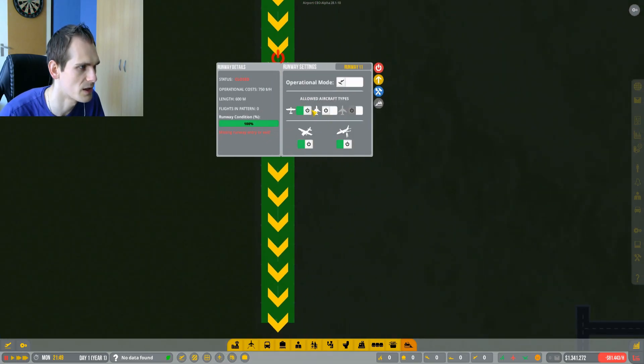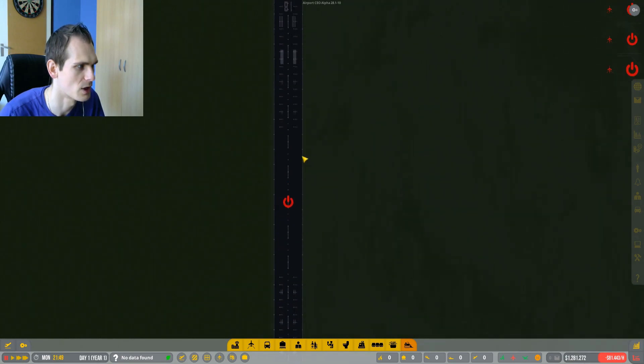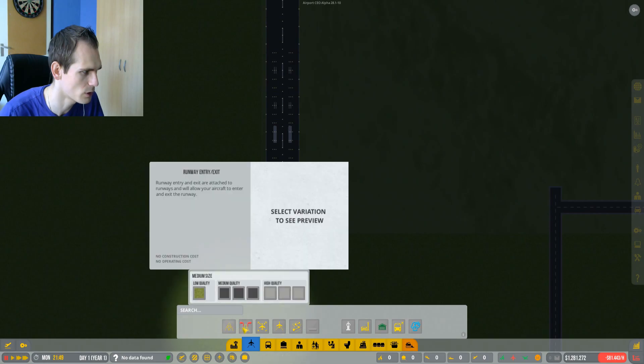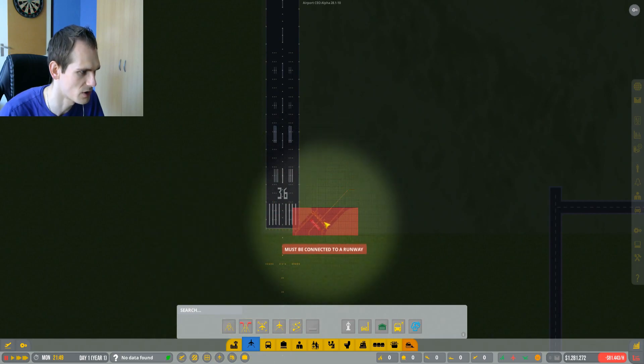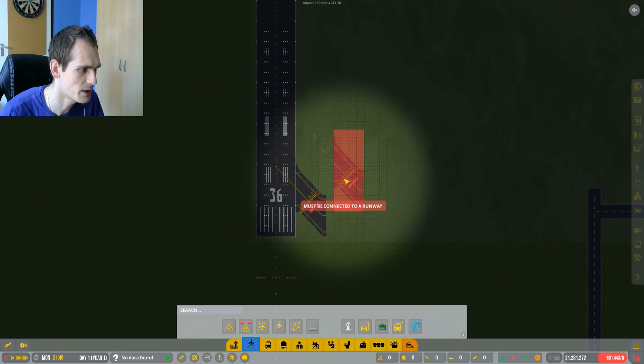Let's say small, operational mode for both. Runway upgrades - we want commercial flights only, not general aviation, on this one at least. Let's upgrade it to asphalt so it looks a little nicer. Now we need some exits - this is the first time I'm going to use this so I don't really know how it works, but we'll see. Let's do a medium quality. It actually sort of snaps - okay, we're gonna do this. I like the sideways ones, that's cool.